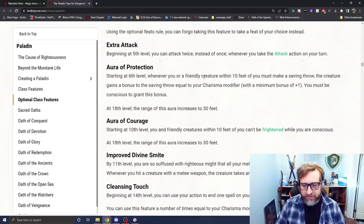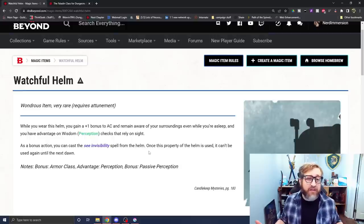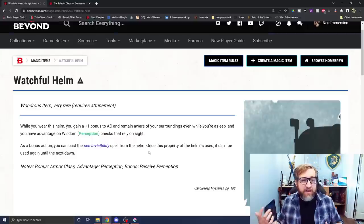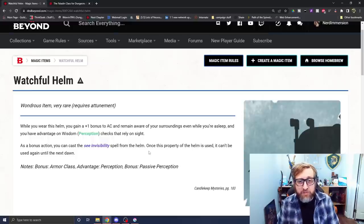Paladin auras are one of the most powerful abilities you have — a great passive buff on all the time as long as allies are close. You must be conscious to grant this bonus. While you're asleep you remain aware of your surroundings, so you can wake up if someone ambushes your party and keep your auras active — whether that's immunity to charm, resistance to spell damage, or immunity to fear. This works for everyone, not just elves.